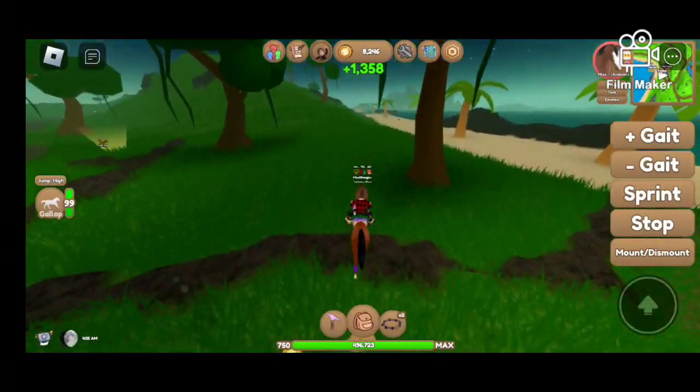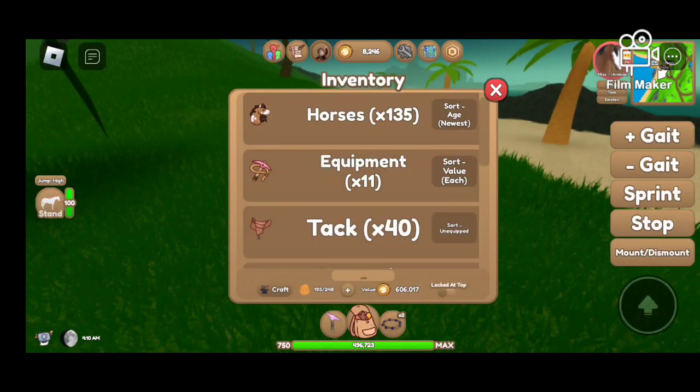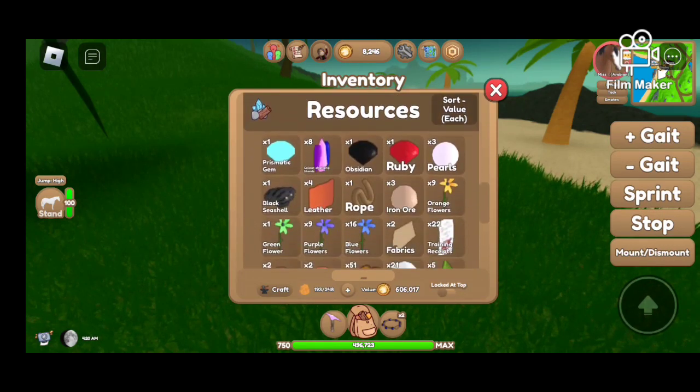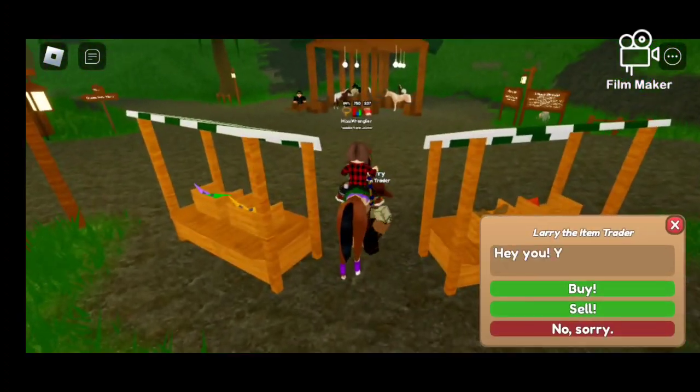Alright, let's go, my friends. Do we have rope first? I need to put my earrings back in. I just took them out. We have one rope. We need more rope. Let's buy like a hundred.